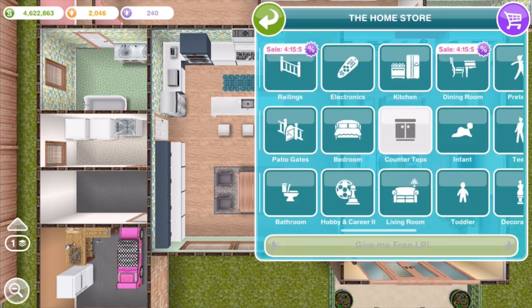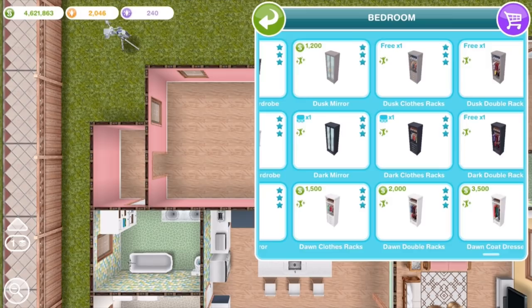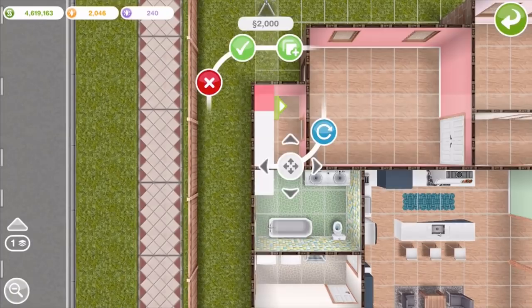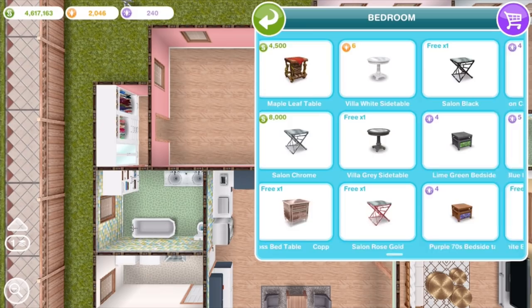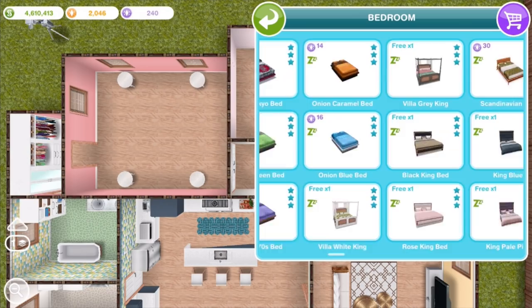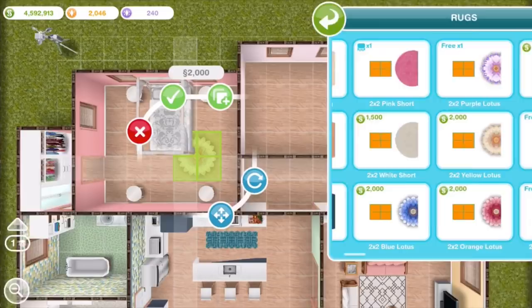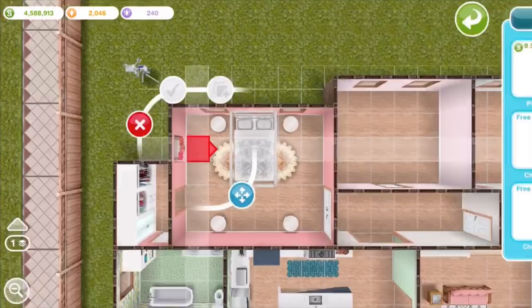This is the master bathroom, which is part of the master suite. That master suite includes a walk-in closet. I'm just getting into the decorating — going for white furniture. Here's a romantic four-poster bed. Underneath the bed, I'm putting in one of these sunshiny lotus rugs — I think these were unlocked with the spa event. Just adding things here and there to brighten up the room and keep the colors nice and light.